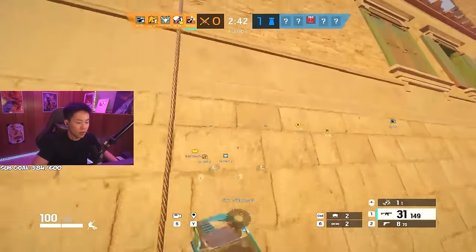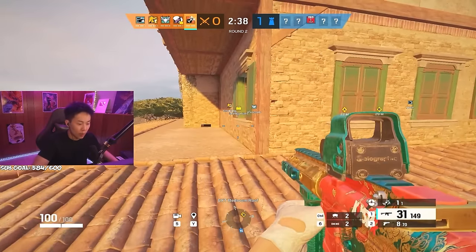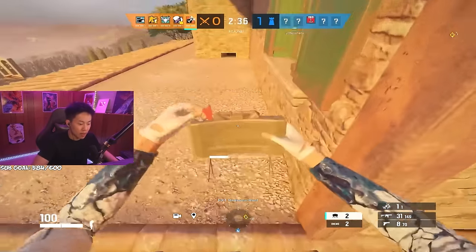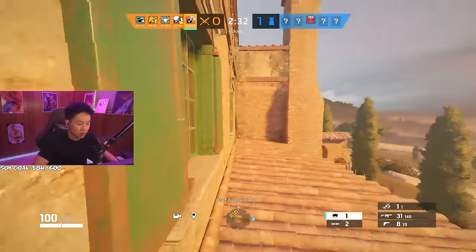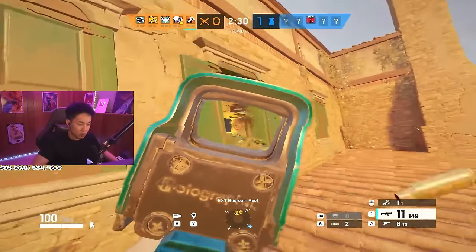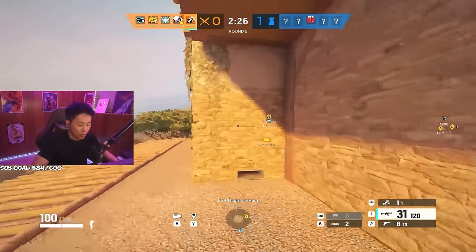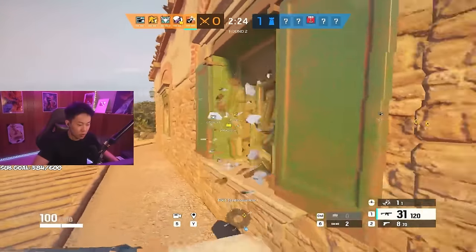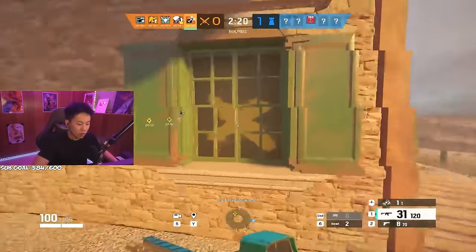I might have to make a play here. When I say make a play, I mean making a round-winning play. I'm gonna make a little more pressure here. On attack, you want to make pressure — you want to open up windows even if you're not even there. That's called ghost pressure.